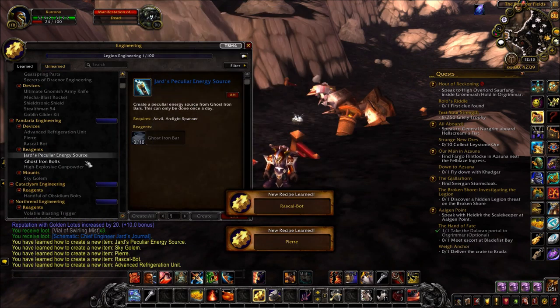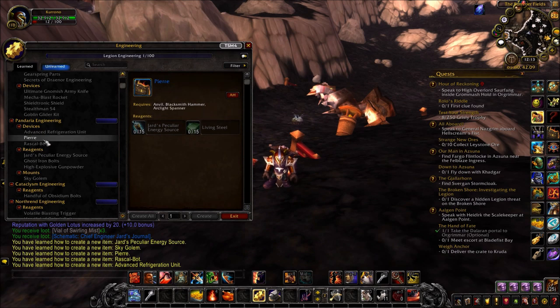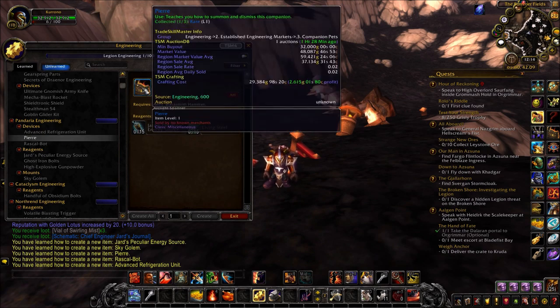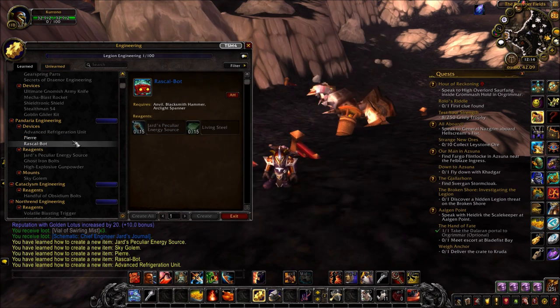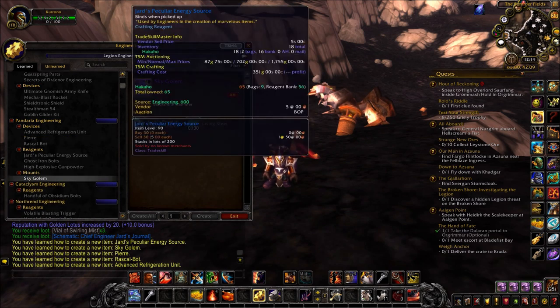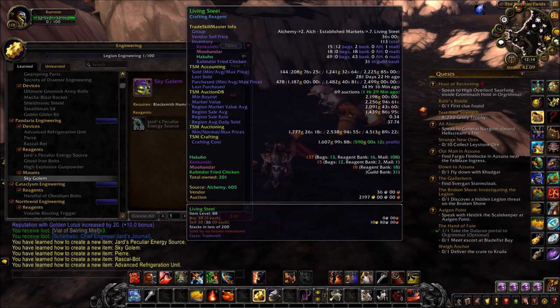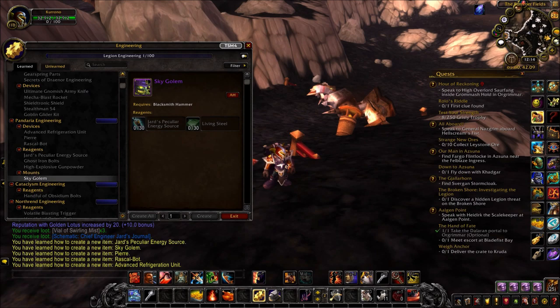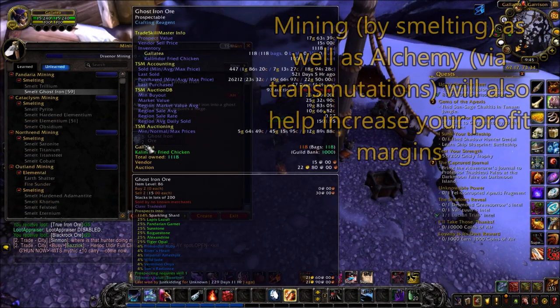But to craft the mount, you'll have to first craft a bind-on-pickup Jard's Peculiar Energy Source, which takes 10 ghost iron bars to craft. It takes 30 of these energy sources to make one Sky Golem, and the thing is, you can only make one per day — which means each character can only craft one golem every 30 days. This limitation typically means you'll see less competition on the auction house and it also keeps prices relatively high. Of course, it'll be dependent on your server. For example, on mine, the prices of Sky Golems have dropped considerably since the release of BFA, albeit along with the price of the WoW token and the general deflation of gold.